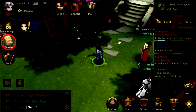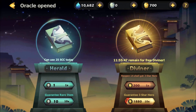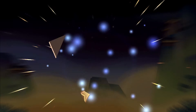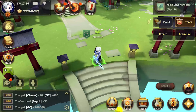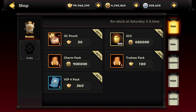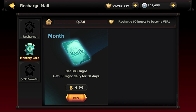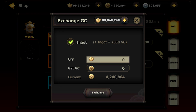In this menu, you can summon heroes or acquire special items by using certain currencies. If you run low on ingot, you can purchase it here. Don't forget there is a double reward for your first purchase.